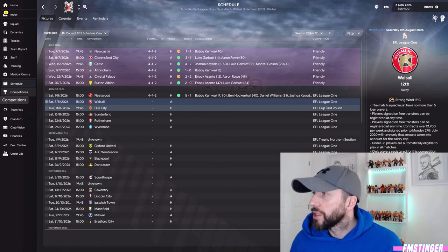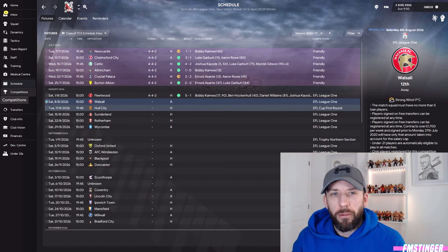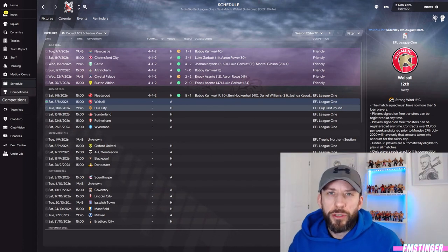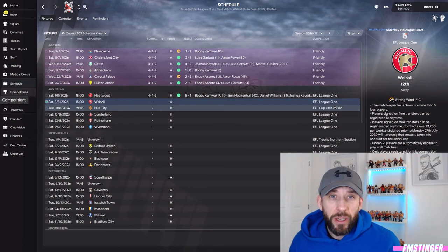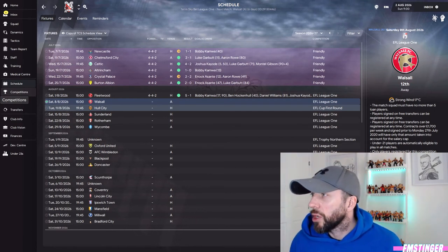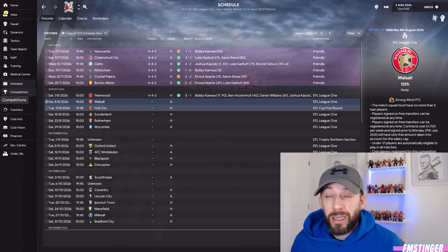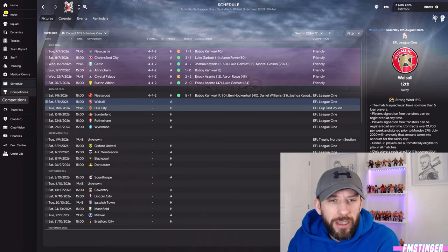Pre-season is done and it was faultless — we played 4-4-2 right the way through. Some good results: we beat Celtic 4-2, and as soon as I saw that I thought we're going to stick with 4-4-2 — if we can take down Celtic, we can do something here. A few normal games against Ultram and Burton, a good home draw against Crystal Palace 2-2, and then there's a sneaky result after I played one game of the season.